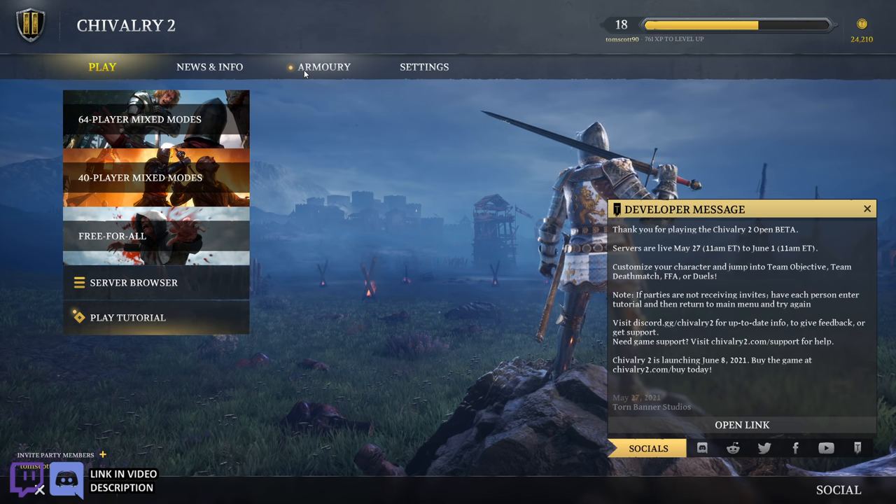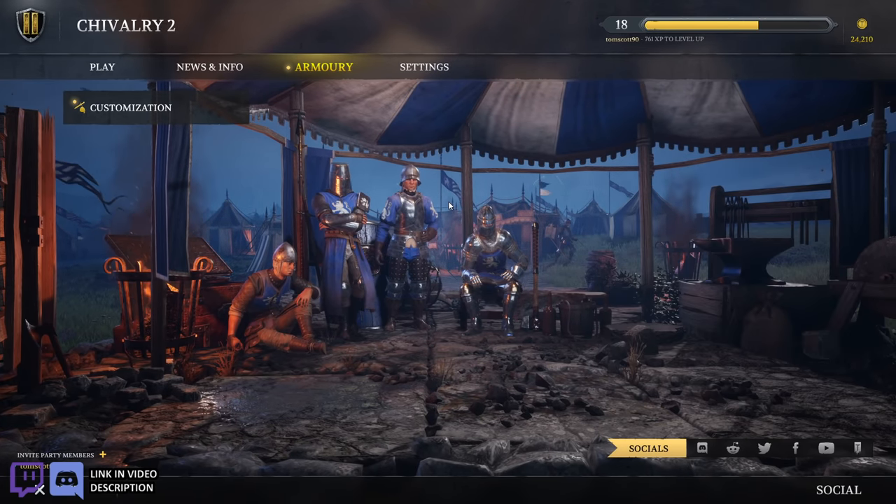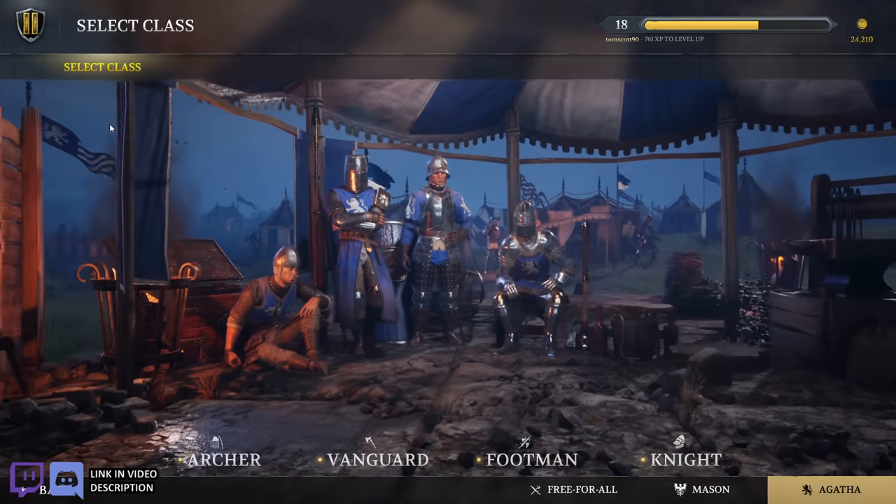I haven't seen anything about this yet, I don't know what we're getting into here. Okay, customization. So these are the four player classes that you work with. And the official names are: Archer, Vanguard, Footman, and Knight. Okay, I was not close, but I got the most important one right.